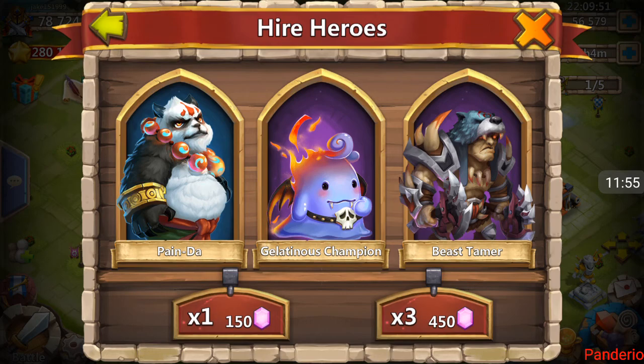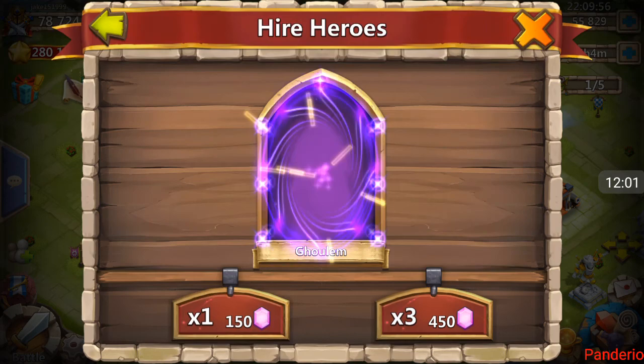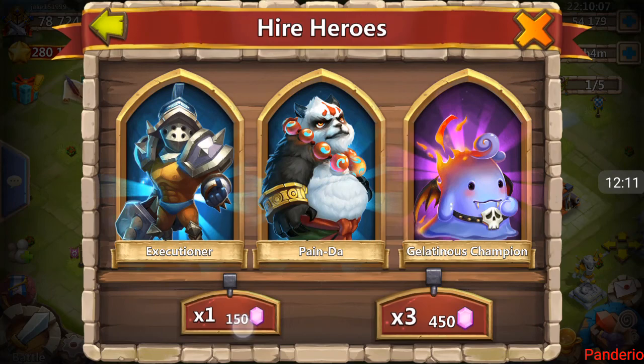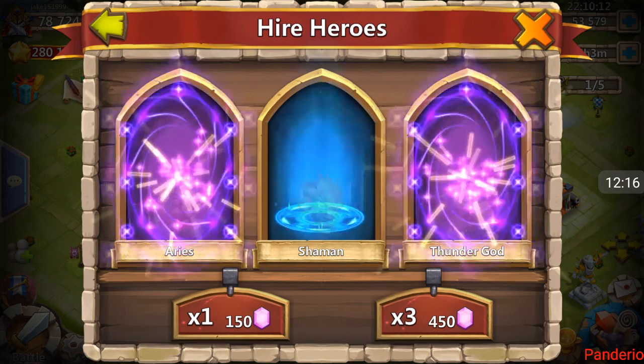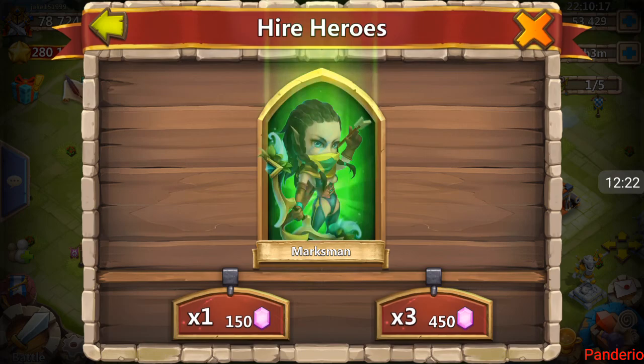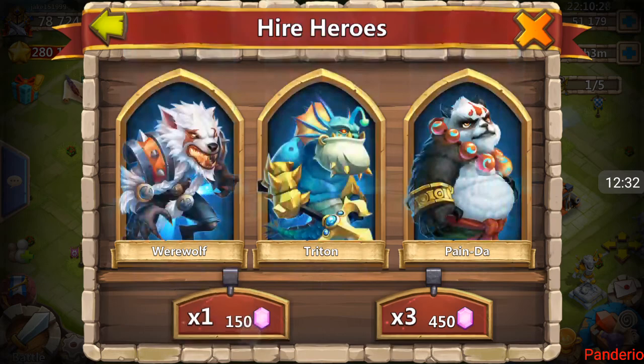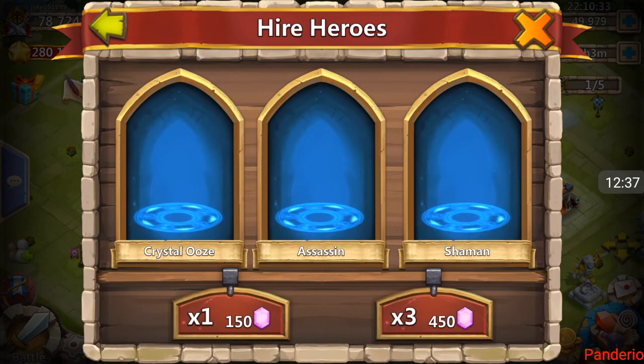Oh, Beast Tamer! Oh my gosh, he is getting so much! Another Ghoul. I wish rolling went like this on my account — every time I roll on my own account it is just depressing. And then I go and roll on someone else's account and look at this — double roll, Aries and Thunder God! Sweet baby Jesus. Almost down to 50,000 gems — Pumpkin Duke.